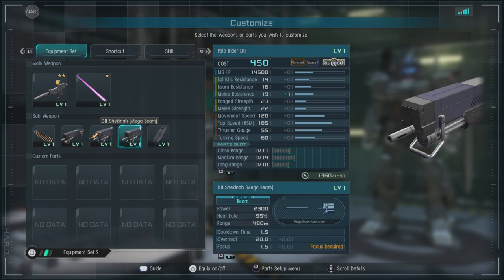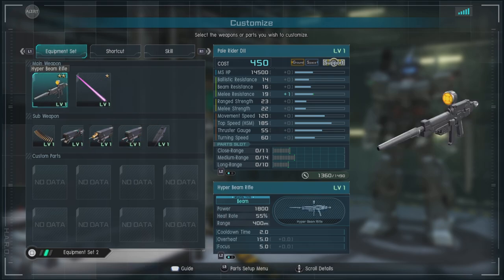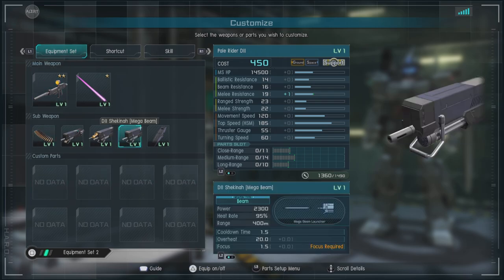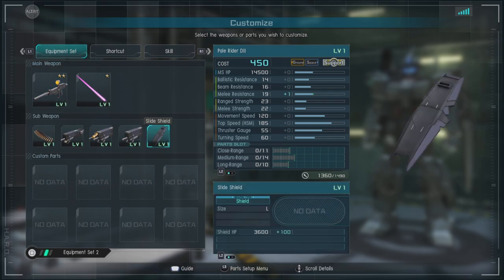Then we have the D2 Shuriken Mega Beam, which is a required focus weapon — you do have to stop and focus it. It does some pretty decent damage and has pretty good range. So for sniping options, you have your Hyper Beam Rifle and you have this. And then, of course, we have the Slide Shield, which is a large size shield, which is just nice to have.